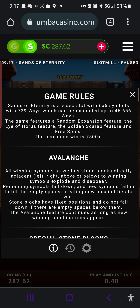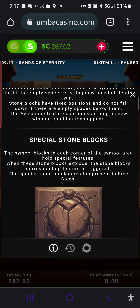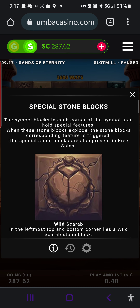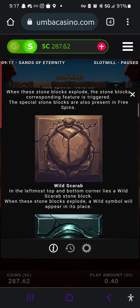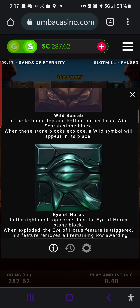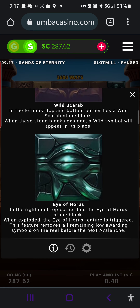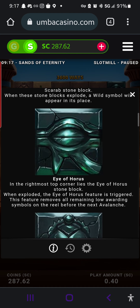Seven hundred and twenty-nine ways can be expanded up to forty-six thousand six hundred and fifty-six. Features: random expansion, the Eye of Horus, the golden scarab, and free spins. The maximum win is seventy-five thousand, seven hundred. The scarab is like a wild substitute for whatever it's next to, I suppose.